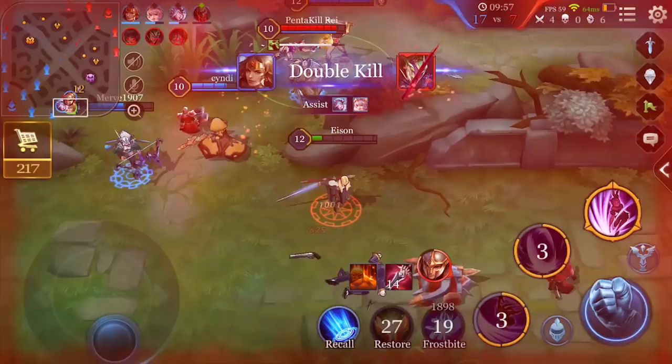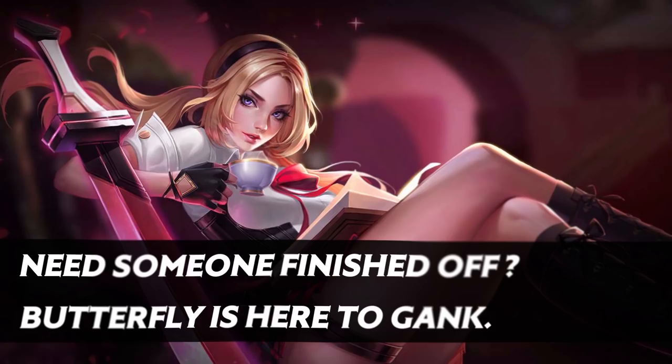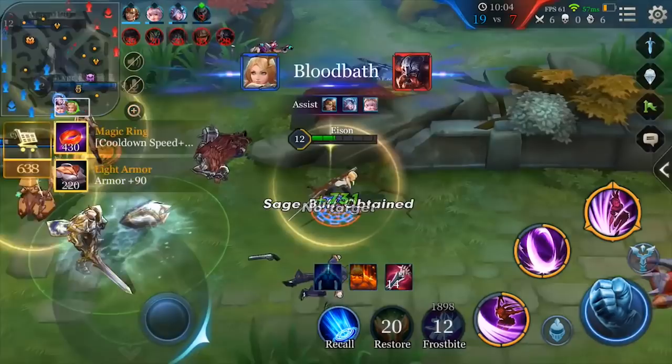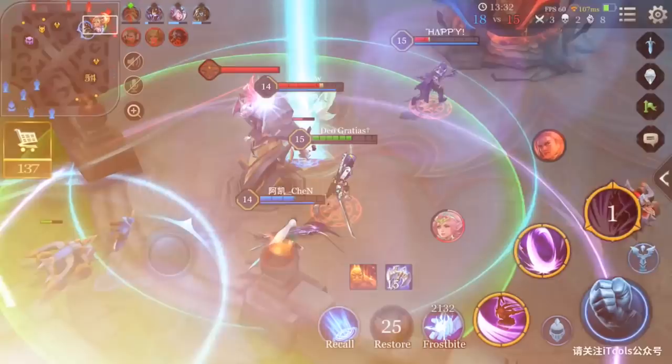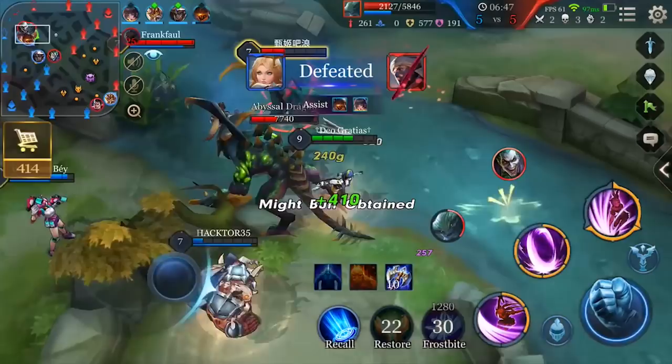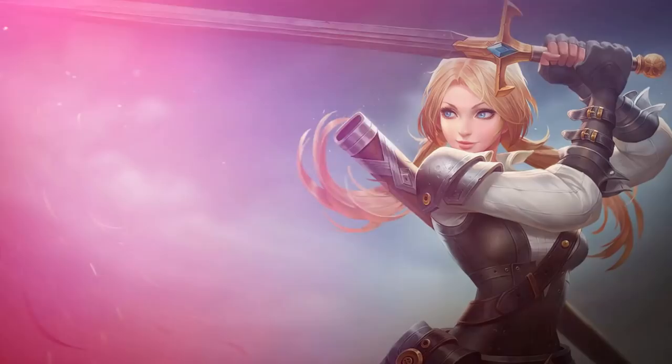Need someone finished off? Butterfly is here to gank! Whenever Butterfly kills an enemy hero, all of her abilities will immediately refresh, allowing her another round of damage. If she's able to get another kill off, her abilities will immediately refresh again. Her onslaught can make the enemy team fall apart like a stack of dominoes. In this video, you'll learn both the basics and advanced tactics with Butterfly. Let's begin!